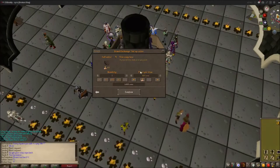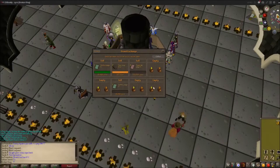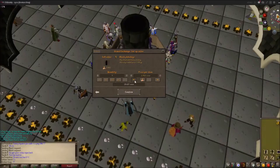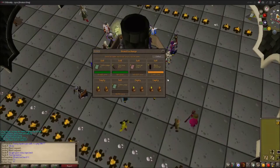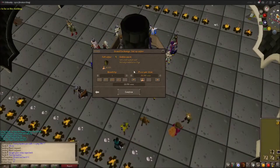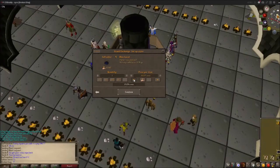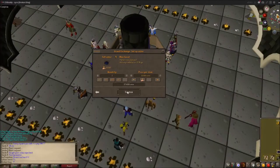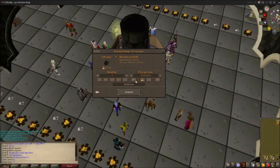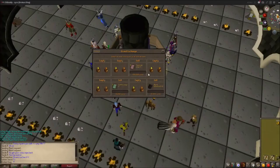I really have nothing to talk about when I do this. Doing easy clues you get so much black armor - I had 10 plate bodies and nine plate legs, and I don't even kill anything that drops it.